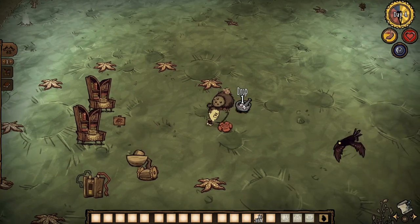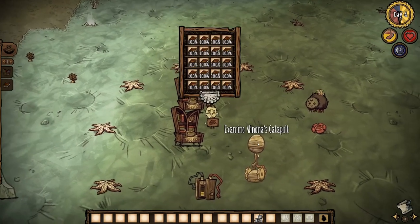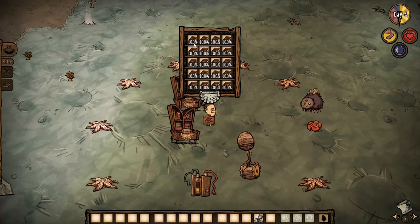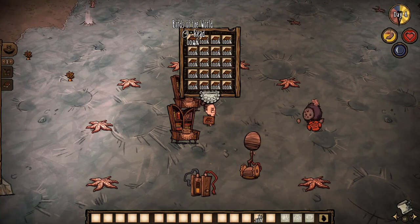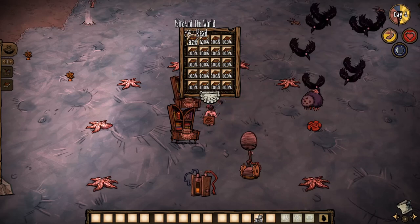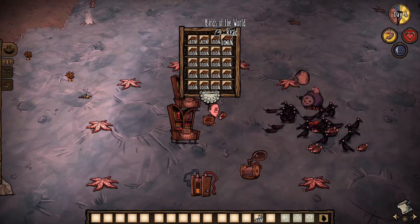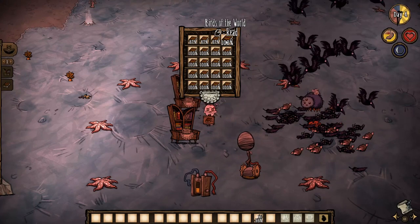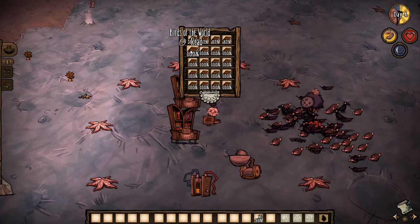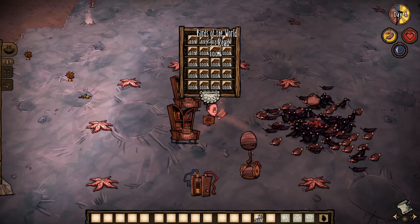Once the catapult is triggered, it's time to start reading Birds of the World. Stand in the previously marked center and use the book. Timing is crucial here — if you're too fast, the spell will fail. If you're too late, the new group of birds may get scared by previous birds dying and will fly away. The best time to read the book is when the catapult begins to retract. Wait for the sound or animation indicating the retraction, and then interact with the book.